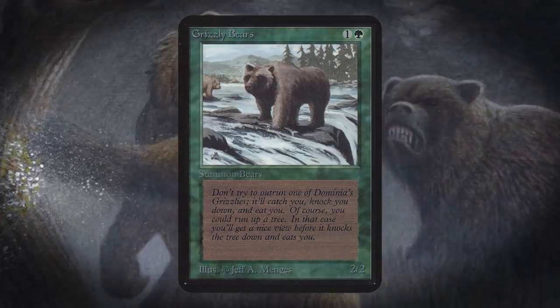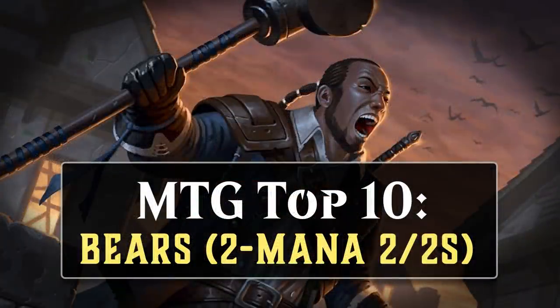There are other similar terms — a 3-mana 2/2 is a Grey Ogre, and a 4-mana 3/3 is a Hill Giant, and those are probably things I'm going to look at in the future. For this video I'm talking about 2-mana 2/2s. Over the years, 2-mana 2/2s have gotten a lot stronger than Grizzly Bears. All a card had to do to qualify for this list was cost 2 mana and have power and toughness both equal to 2. That means over 500 cards were eligible, and in this video I'm going to talk about the 10 that have made the biggest impact on competitive Magic.